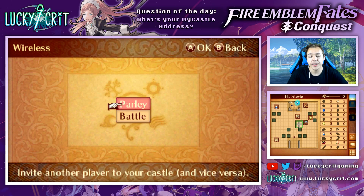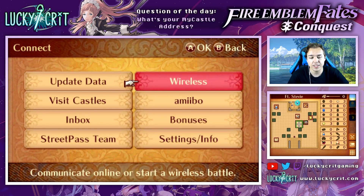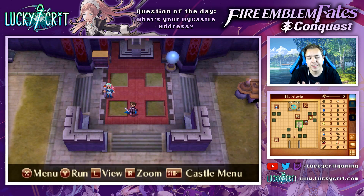If we look over here in Wireless, we can Parlay - which invites another player to our castle and vice versa - and we can also just straight up battle people online. That's one of the greatest additions this game has over Awakening. In Fire Emblem Awakening the only wireless functionality is having friends' characters appear on your world map and battling them with AI taking over - you can't actually battle 1v1 with your friend. In this game you actually can, which is one of the greatest additions between this game and Awakening.